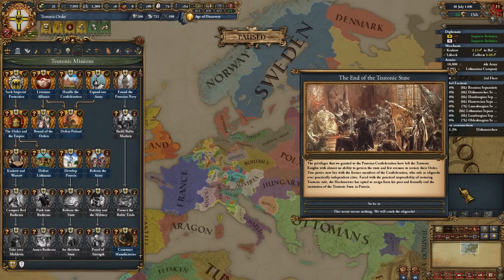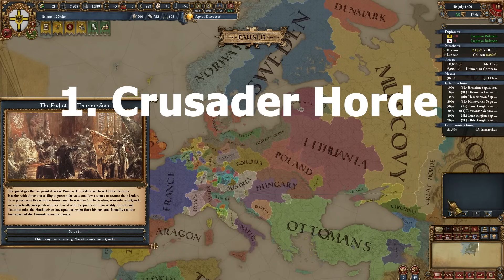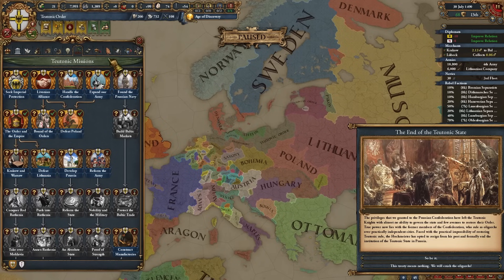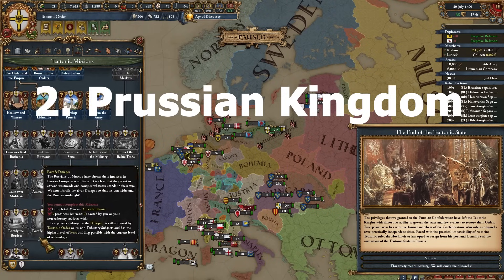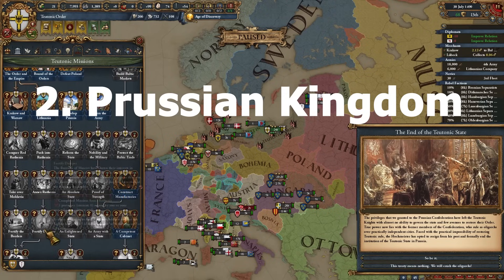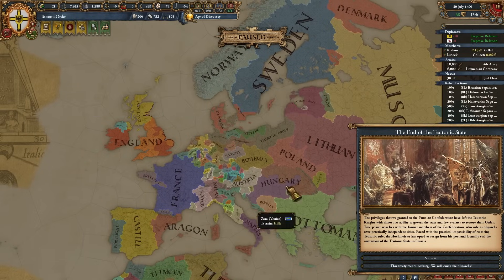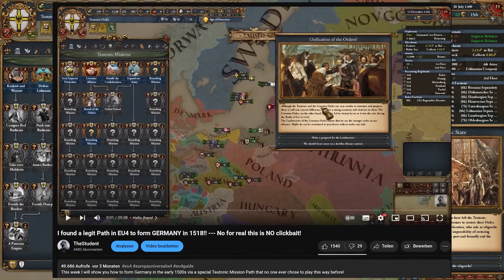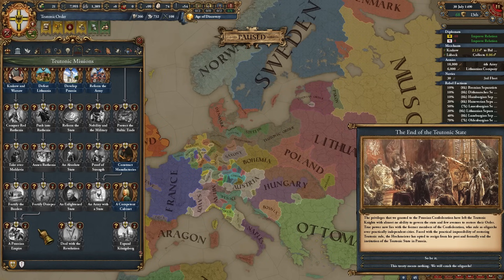Hello there, I'm the student and today I wanted to show you that there is a hidden fifth path of the Teutonic Order. As most of you know, the first path is to conquer all of the steppes and become a Catholic Mongol Empire. The other three paths are basically becoming Prussia: either the Prussian Kingdom path, the Russian diplomacy path which lets you become a very early Germany, or the German conquest path that lets you form Germany once you have admin tech 20.